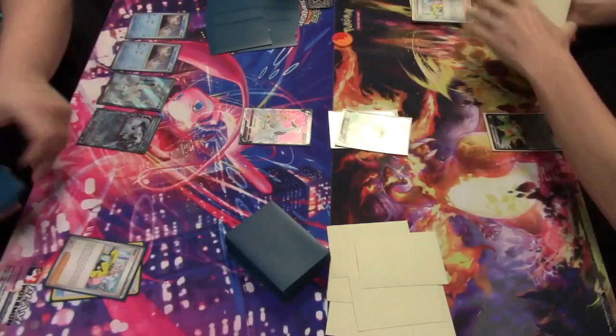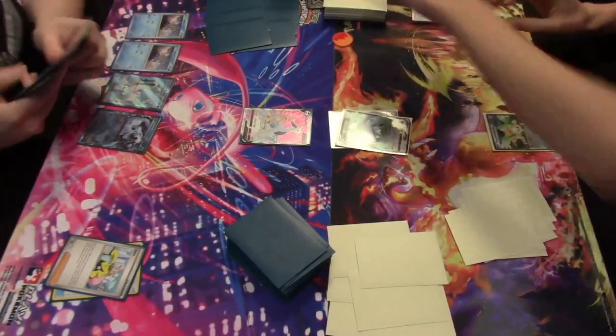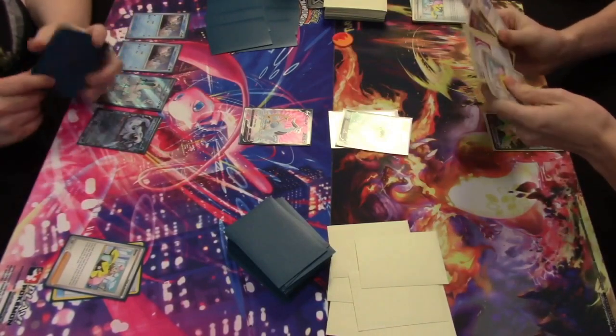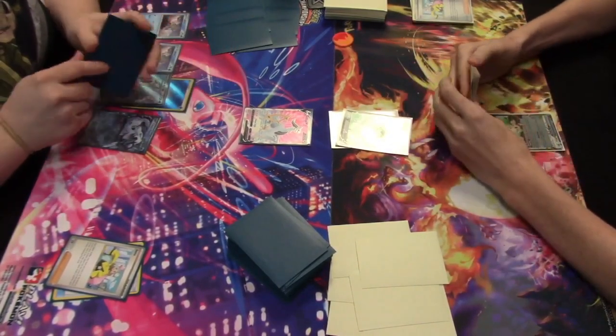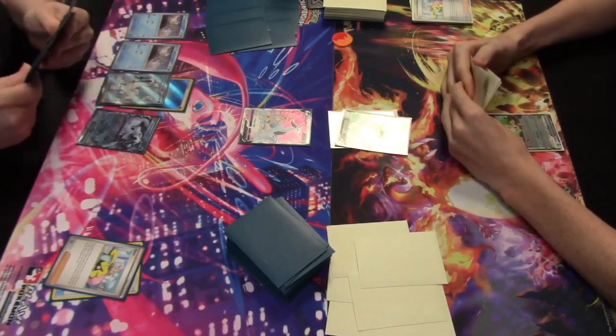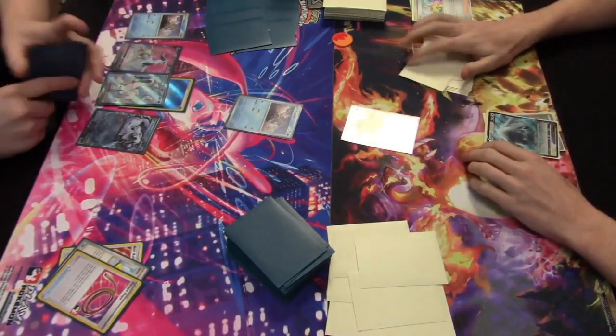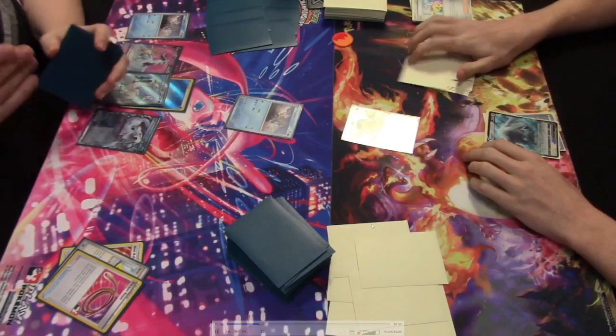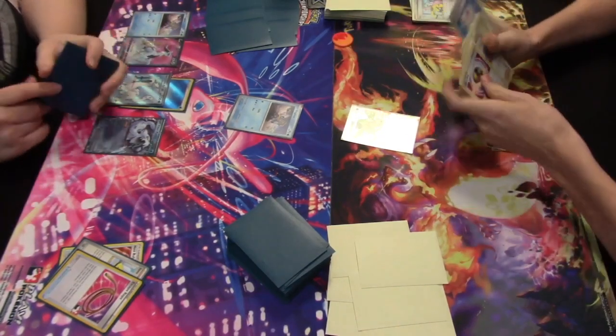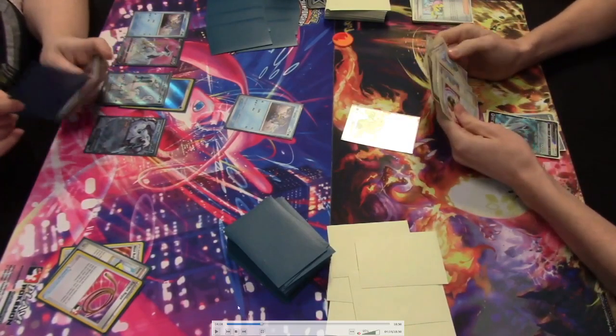Iono is played — supporter that has both players shuffle their hand to the bottom of their deck and draw prizes equal to their remaining prize cards, so both players will get six cards here. A Water Energy is attached to the full art bench Chien-Pao EX. Escape Rope is played — your opponent promotes a new active first, then you do the same. Squawk Ability flies into the active spot, Frigid Bax comes in as well. I'd have liked to see Chien-Pao EX become active so the Shivery Chill ability could thin the deck of two Water Energy.